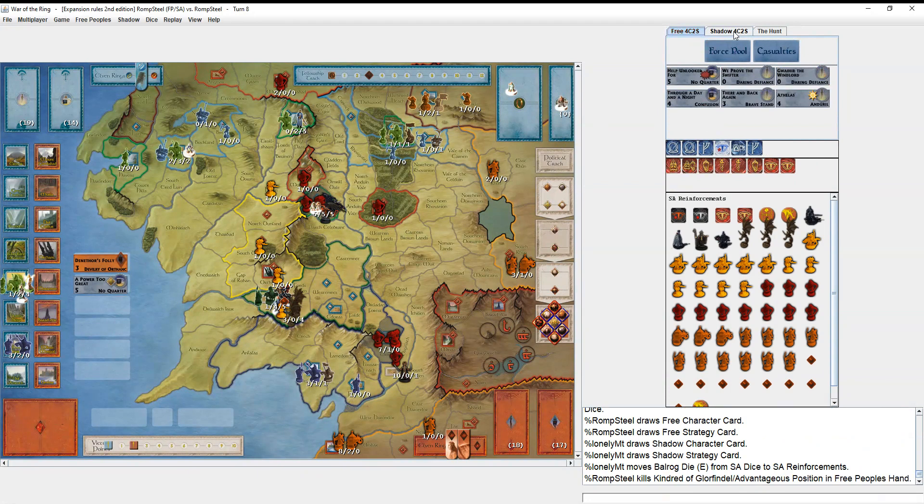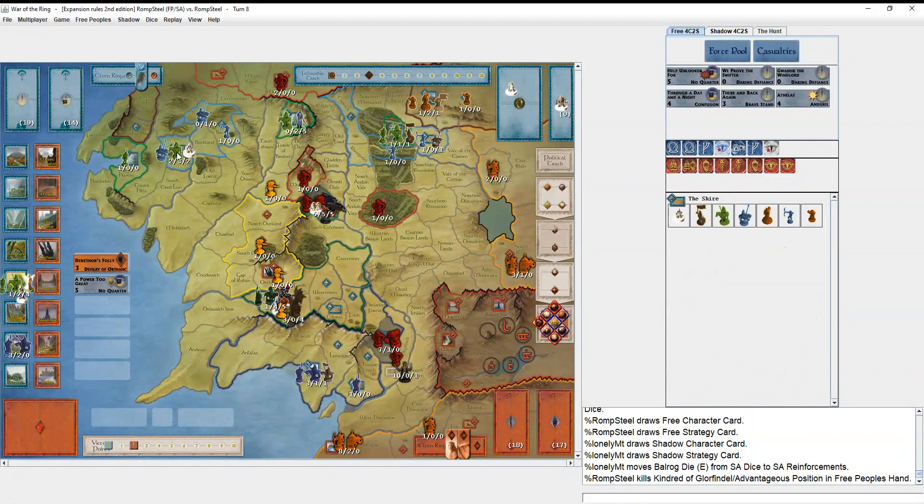I chuck Kindred of Glorfindel. Getting this army together in the Shire feels nice — it's actually an army that can threaten. I'd like to muster it up with a few more Elites from the North and maybe a leadership or two. If this got to Mount Gundabad without getting mustered anymore, that's a real threat. After this army takes Orthanc, Aragorn and Boromir will be free to join an army elsewhere.